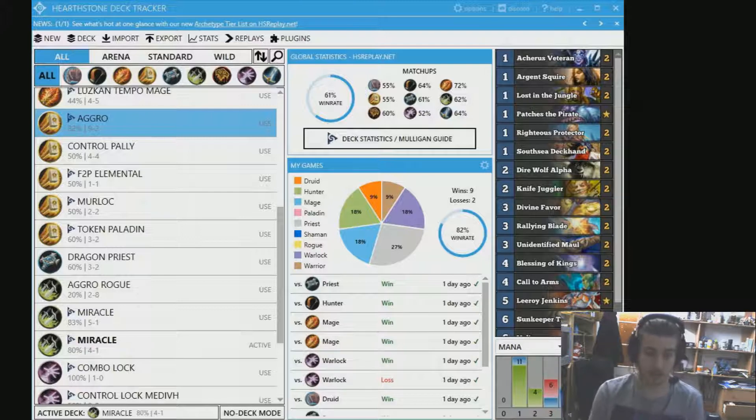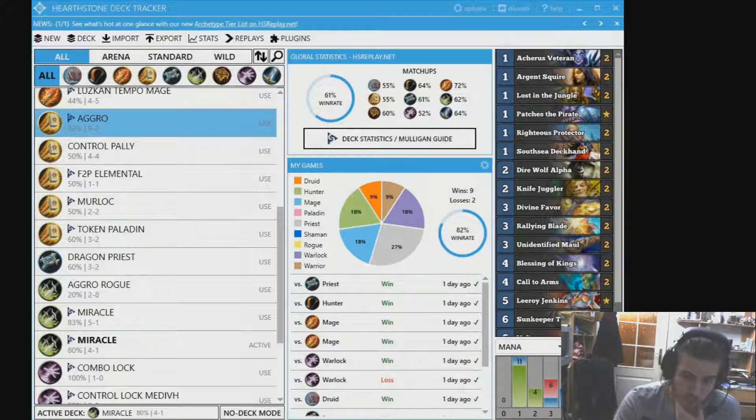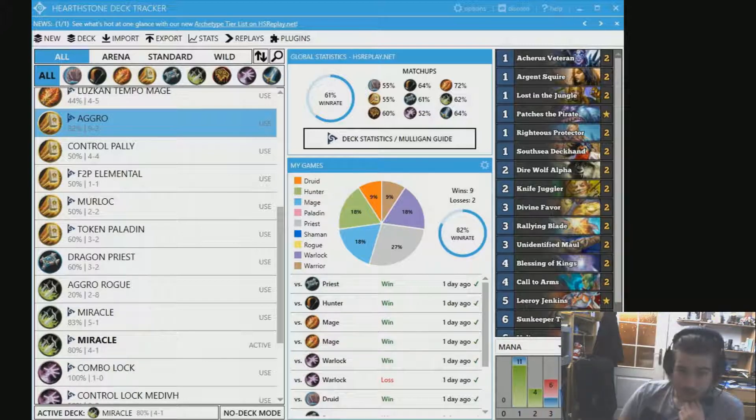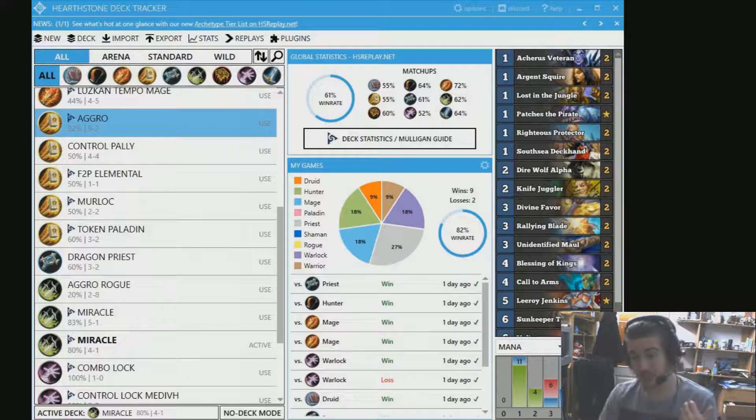Second thing I would like to mention is Miracle Rogue. So far I'm 9 to 2. I used 2 copies of it because I just deleted all of my decks in my collection, so I just added it twice. If you think you're a decent Rogue player I think you can really climb with Miracle as well. It's really strong. Miracle with the Kingsbane just gained so much power and the 4-drop is so strong - they have 2 strong 4-drops, so yeah, really decent.